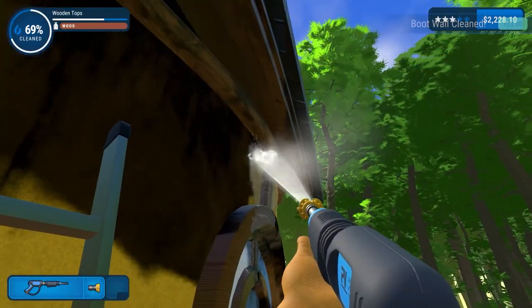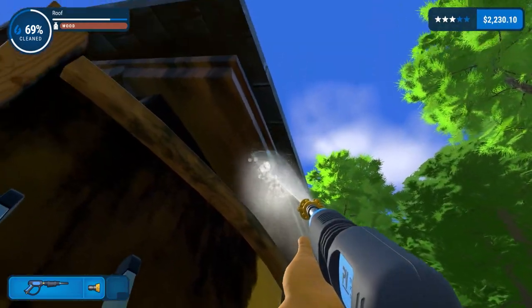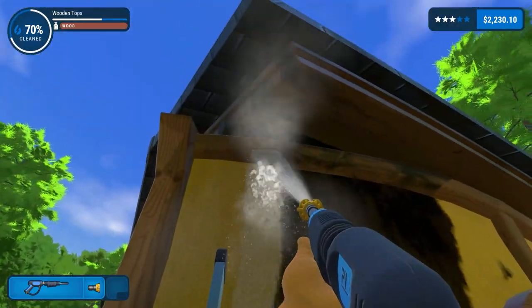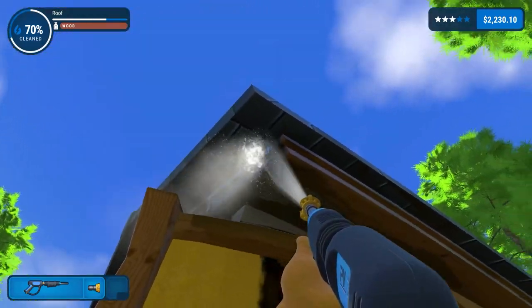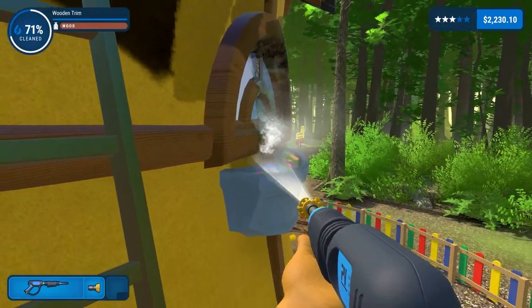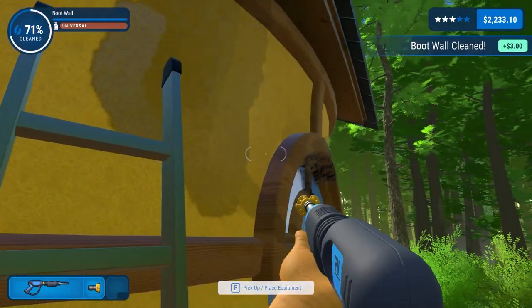We're on 69%. We'll do the roof bits while we're here. Hopefully any bit that we're left with we can come back, or maybe not come back, but we'll be able to get it just by using the zero degree pressure nozzle. Boot wall's done.